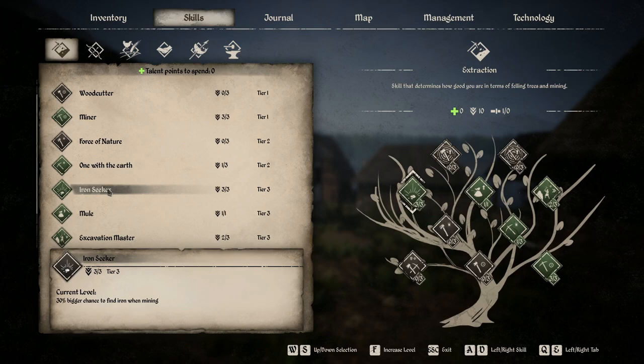When you get to a mine and you're mining rock deposits, you'll see salt, stone, and iron. Level up Iron Seeker all the way to level 3 and you get a 30% bigger chance to find iron when mining, which increases the amount of iron you take out by quite a bit. Given that iron is one of the more scarce and time-consuming resources to get, it's definitely good to speed that up.